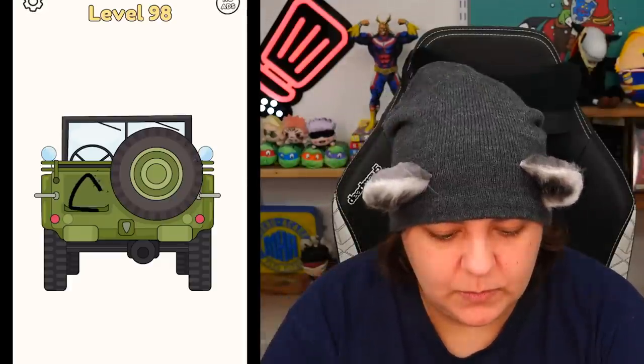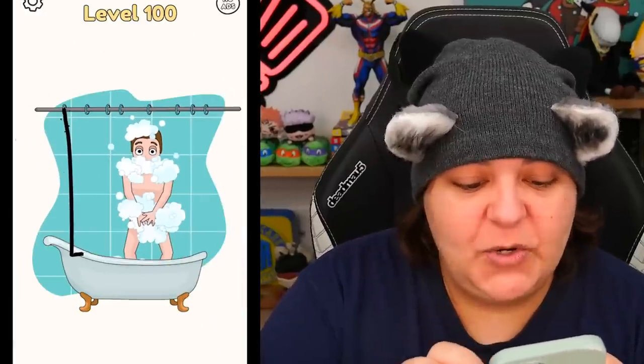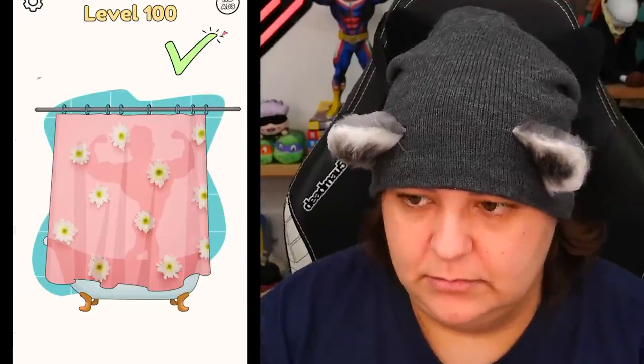Jeep top, a license plate, muffler things - I don't use a jeep, I don't know. Do you need a wheel? No - oh apparently a canister of gas, that was lucky! Camel - we need the humps. One hump. Okay, we're at level 100!